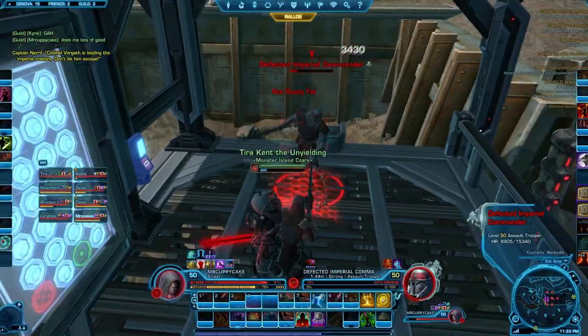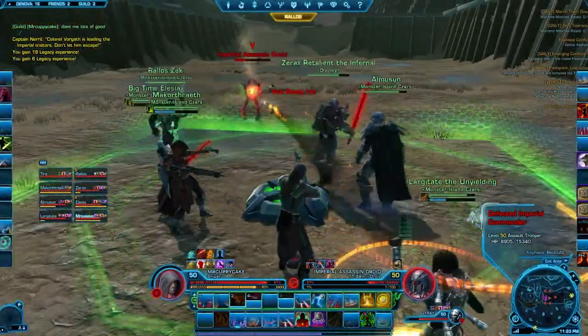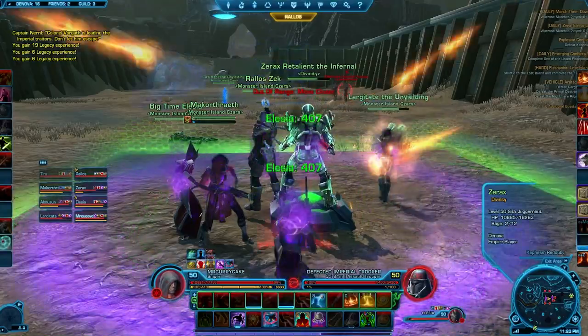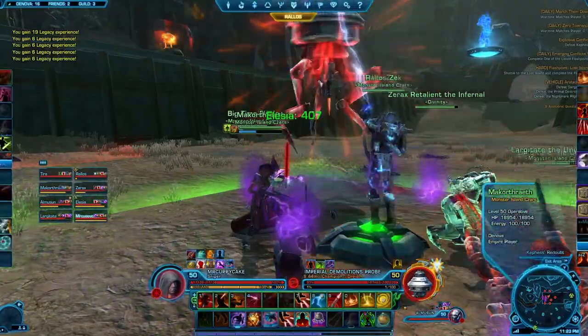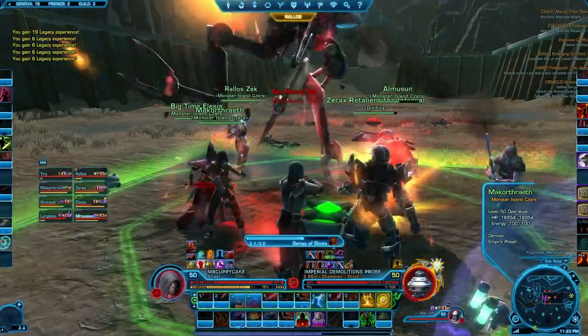First of all, the off-tank goes up onto the top platform, and then one DPS — which happens to be me — goes up there with him, kills the add, and also clicks the map. While the off-tank jumps into the probe finder side, there's a second button that lets him find the probes you're seeing attacked right now.